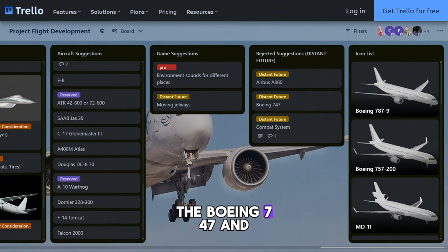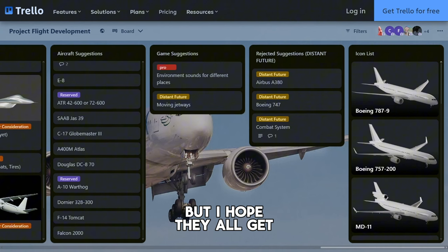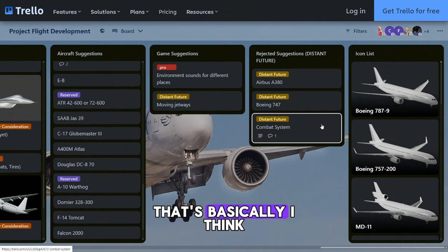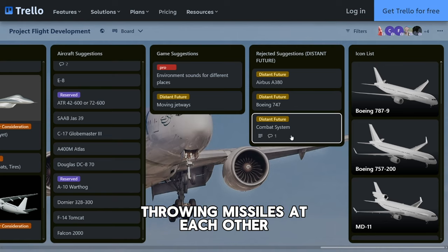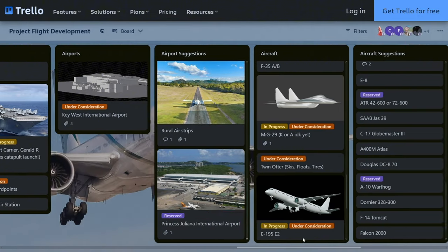This is the saddest part — rejected suggestions and distant future: the A380, the Boeing 747, and the combat system are all in the distant future. They're not rejected yet but I hope they all get added soon. The combat system is basically throwing missiles at each other. And that's everything in the Project Flight Trello.